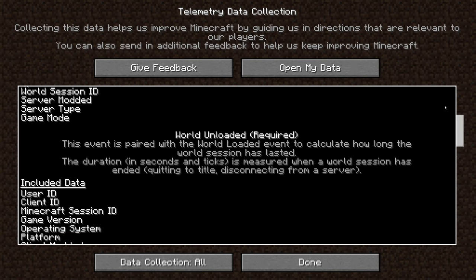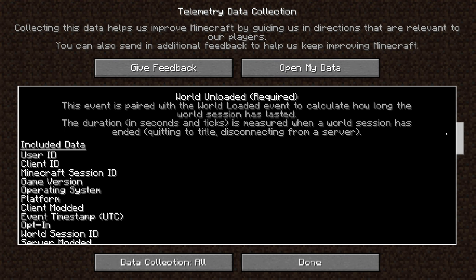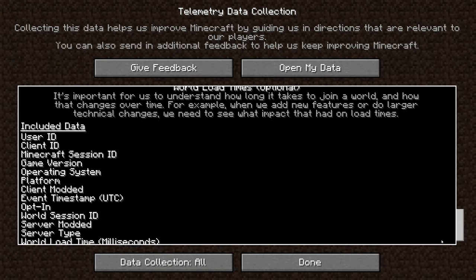So what data are we talking about? The required events are world loaded and world unloaded. World loaded existed before this version, but one field has been removed from it: the client Java version. There are two optional events in this version: performance metrics and world load times.